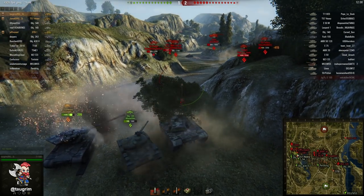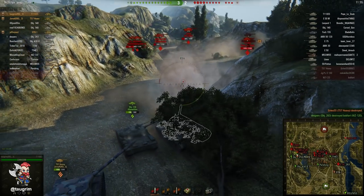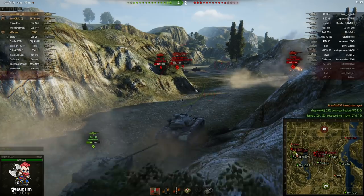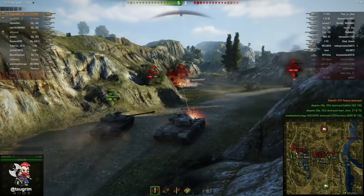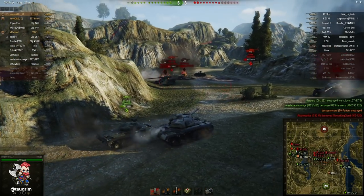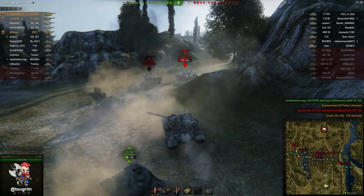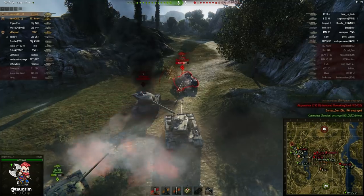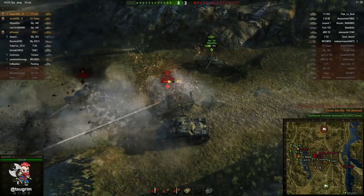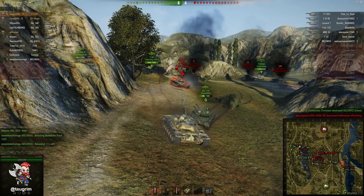Jory in the T57 is exchanging shots and I come out in the front to try to provide some cover for Jory and pick up the kill. It's important within a platoon to be willing to share hit points — especially since he's the autoloader — and if one of us needs to take damage it's probably me that should do it, because anytime an autoloader is out in the open they're exposing themselves to fire. We quickly mowed down the 59 Patton, that Object 140, and unfortunately for this E5 all of his friends are dead because he wasn't able to apply enough damage on us given his location.